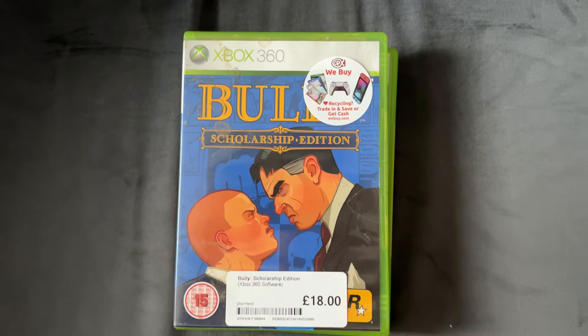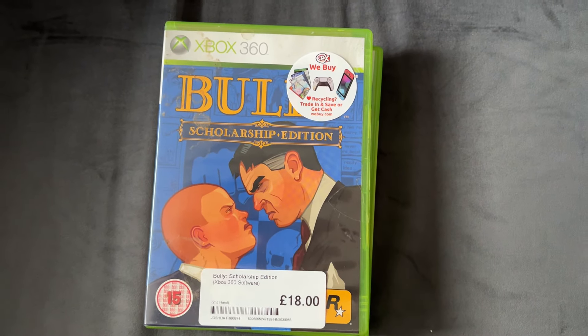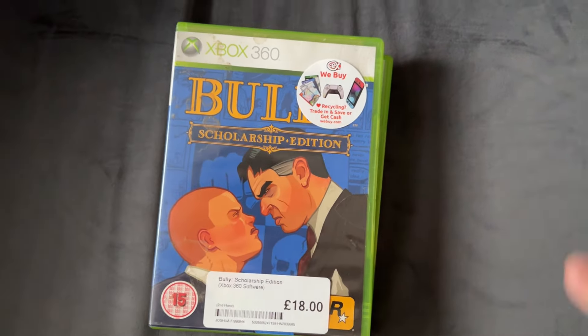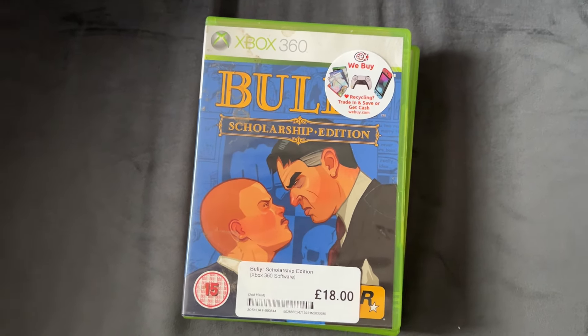Moving on to the Xbox 360 games — we've got Bully Scholarship Edition. I've got the Kane & Lynch edit for PlayStation 2 which is the original Bully version, but this is the HD-er version. Everybody always says they want a remaster but in reality you can just play the 360 version and have it be exactly as you remembered it, versus them inevitably changing something like they always do in remakes.